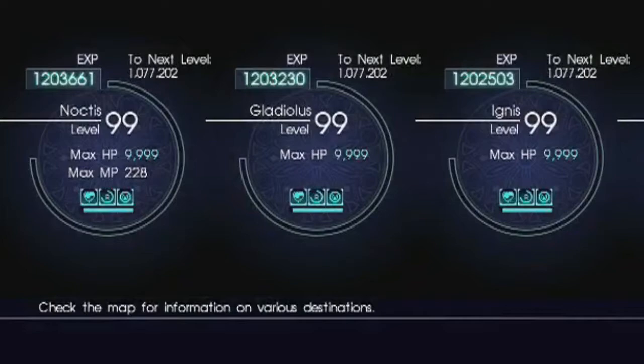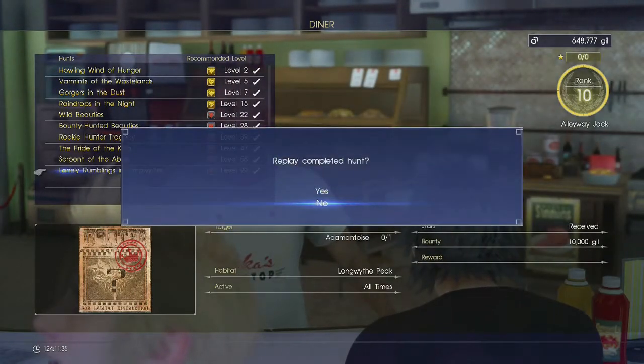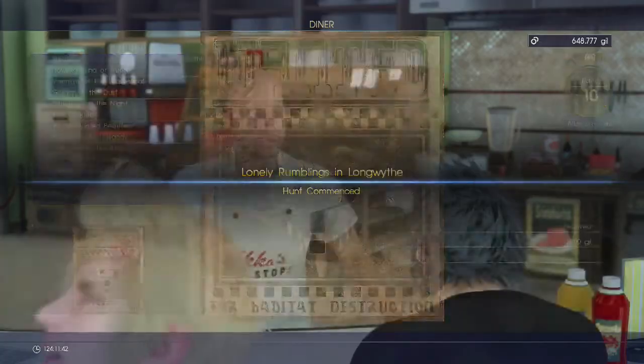Now you're ready to start your farming route. This is the XP values I'm starting my run with: 1.2 million XP. You start the quest, leave your car here so you can return quickly, and take the chocobo to the turtle. And that's what you do — we're going to speed this up.